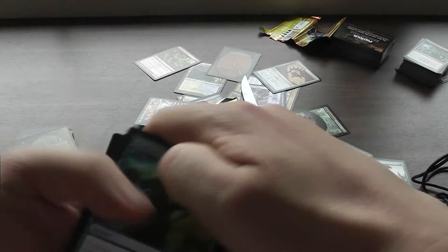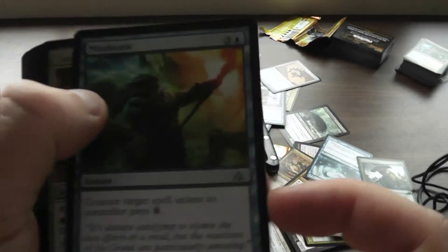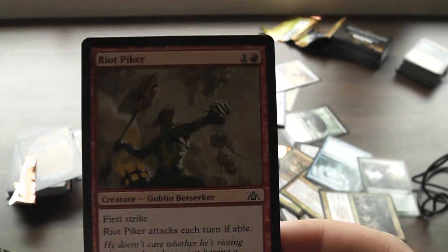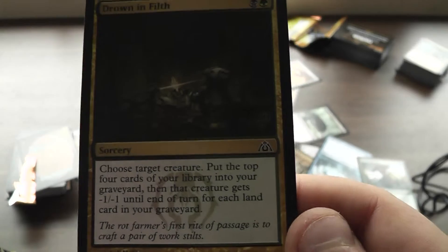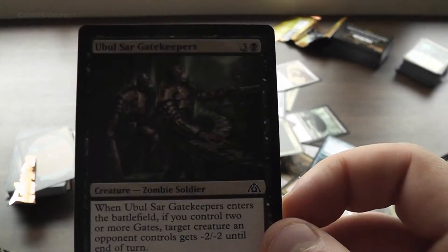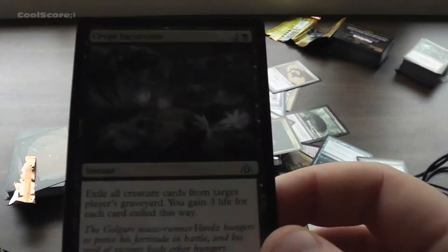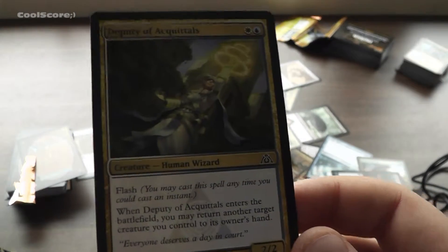I'll never, ever open a Dragon's Maze booster pack again. Counter. Artifact. People tell me this is good, I don't know why. Should you start a creature, put the top card one? As I mentioned before, I'm beginning to see a pattern in these. I wonder if a human actually stacked these cards inside a pack, or if a computer did it with the help of a machine?